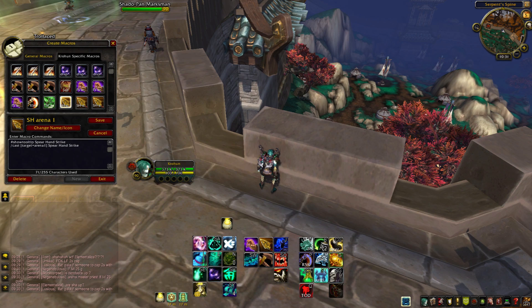Next up we have Spear Hand Strike — same concept as Disable, Grapple Weapon, and Paralysis. You just Spear Hand Strike somebody you're not targeting. So you can be running next to a healer who's casting and just Spear Hand Strike them, and they'll get interrupted even though you've never targeted them — you're still attacking somebody else.